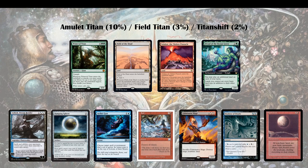Then there's Damping Sphere. It doesn't shut off Field of the Dead, Valakut, or Dryad, which makes it significantly worse than it used to be against Primeval Titan. But it is still an option to slow them down, and you can still fight the midrange version of the deck where you just have to one-for-one and hope they don't get out a Field of the Dead.